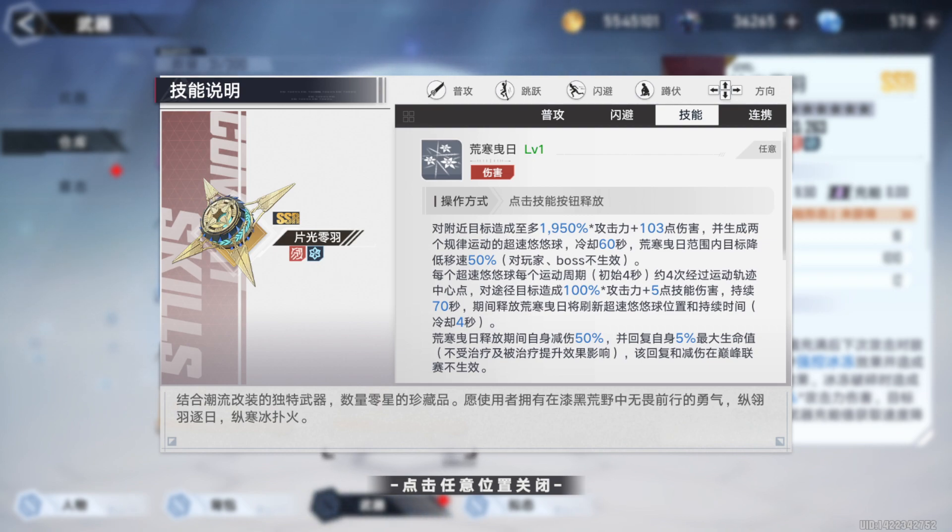Essentially, after using his weapon skill, if you manage to cast his discharge while the skill is still on cooldown, then you gain two more skill castings. So with him alone, you get to cast skills three times, and this combined with two skill castings from your other two weapons makes you cast exactly five skills in a rotation.